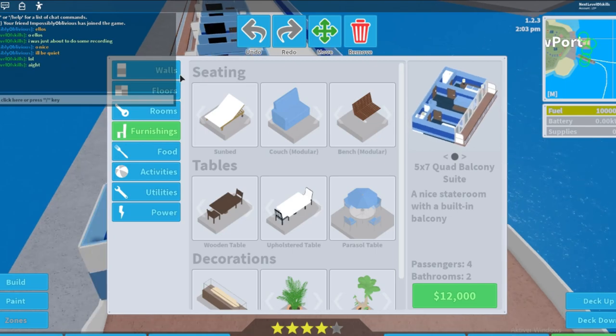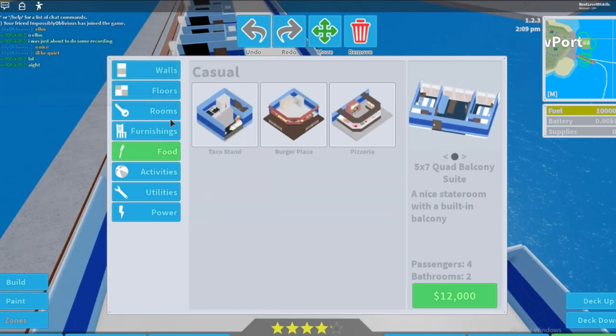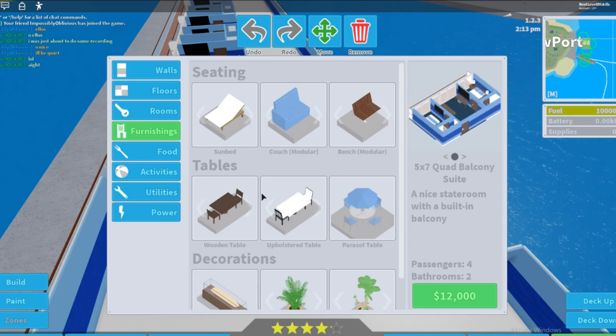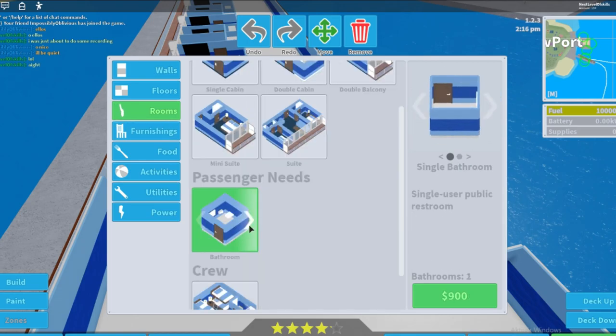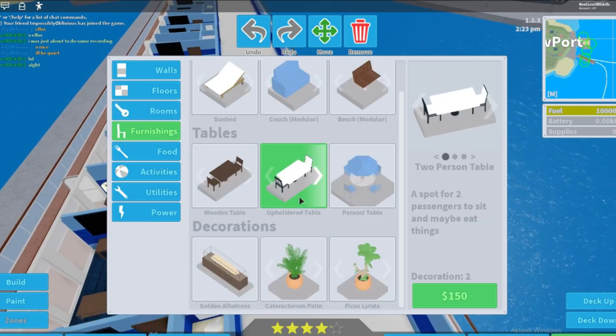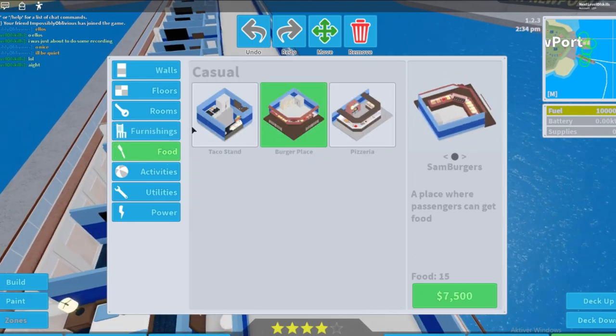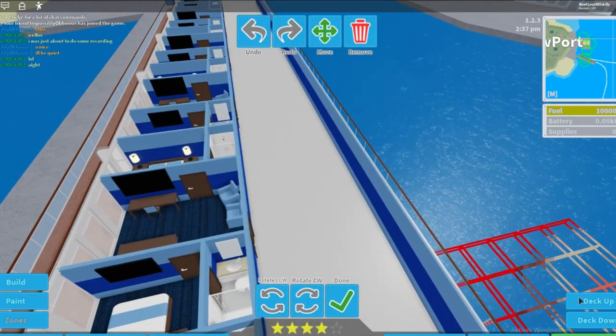So crowdedness and basic needs cover food, furnishing — which includes tables to sit at — and rooms with toilets. You need bathroom points, places to sit, and food points; those determine your basic needs score. Let's go upstairs to the next deck and put in a bunch of food and seating to show how it works.